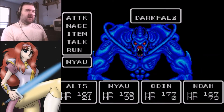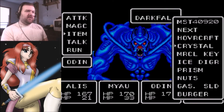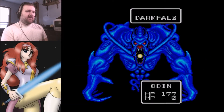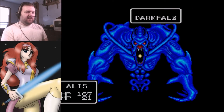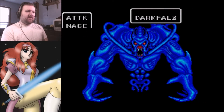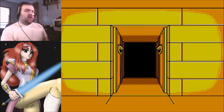I'm going to have each character use the crystal all at the same time. Noah uses crystal - nothing happens. Odin uses crystal - nothing happens. Meow uses crystal - nothing happens. Alice uses crystal - nothing happens. So that's not the way to go. Just load.